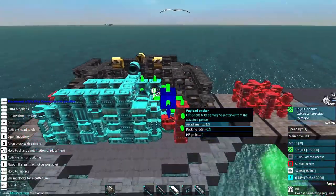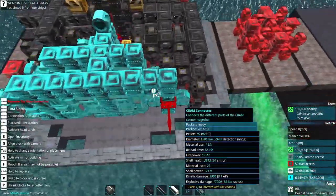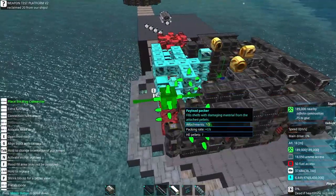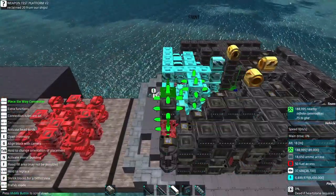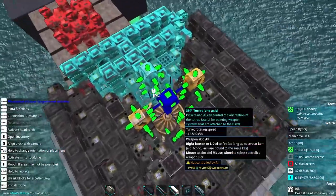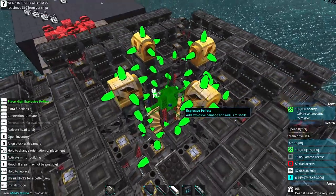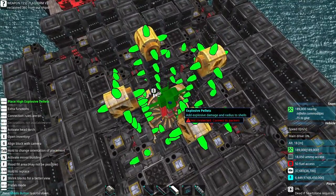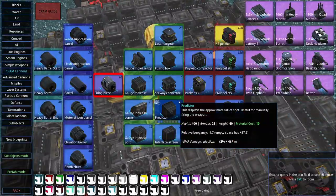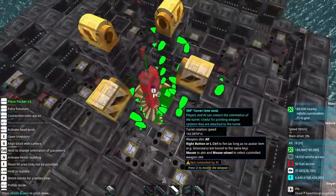That was non-functional, and the reason it was non-functional was because what I actually need to do is this. Let's move on to the next step: building a central stack. The main thing is that the center stack has to be all pellets or all compactors. In this case, we're going to go with all pellets.